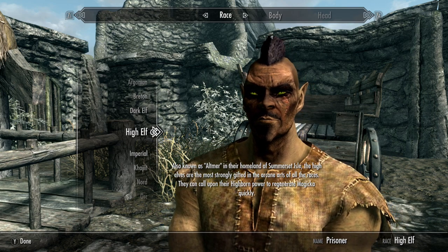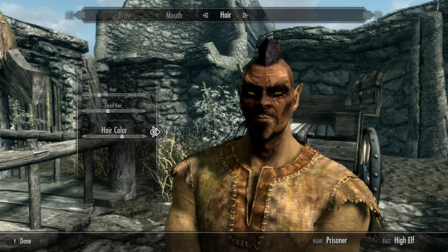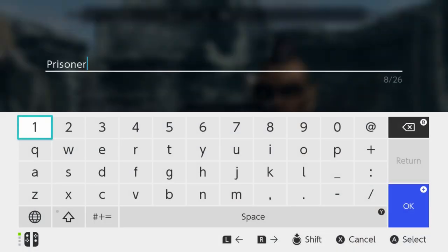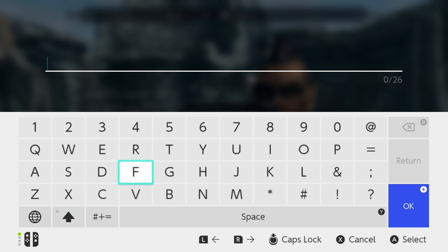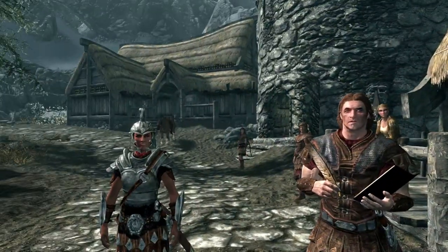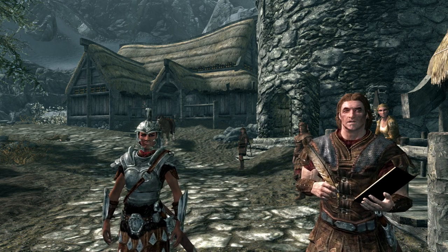We can move on from character creation if you guys want to see the dragon. I think we've got a pretty cool character here, so I'm going to say done. I'm playing the Nintendo Switch version, and I'm going to name him — I'm just going to call him Garbage. His name is Garbage. He is a High Elf, and we started out trying to make the ugliest guy but he actually looks pretty cool.